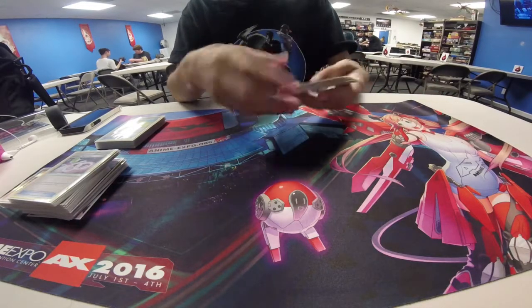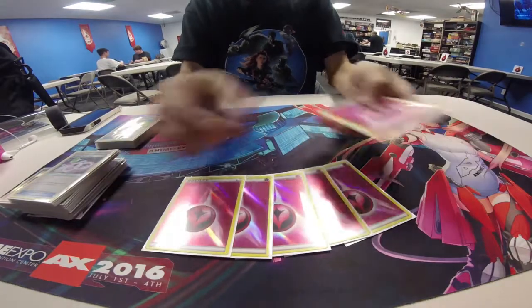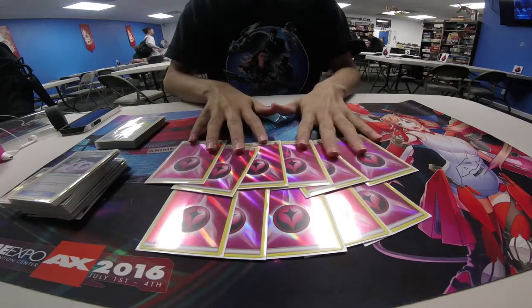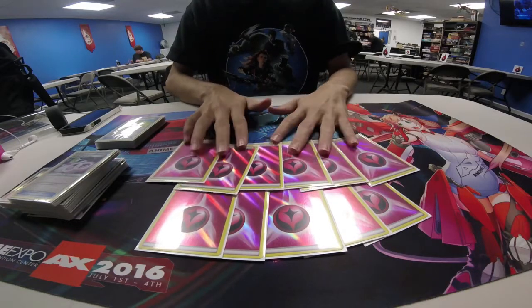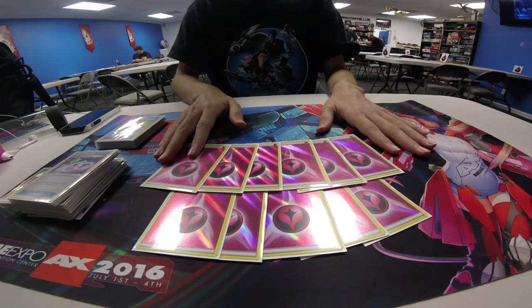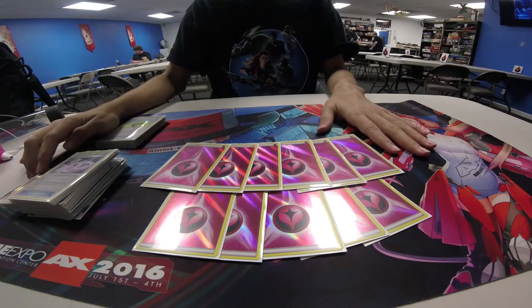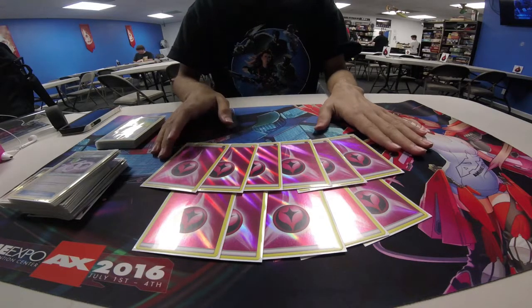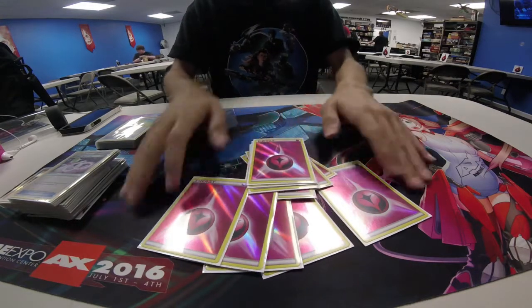For energies, we run eleven Fairy Energies. I used to run thirteen, but that was too much so I had to cut down a bit. Eleven seems to work out well. We do have Brock's Grit which gets back a lot of the energies we need. You need about seven to one-shot most Megas. If not, you still have a couple in your discard or a couple might get prized. That's why we run eleven — it just seems like the sweet spot for this deck.